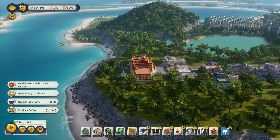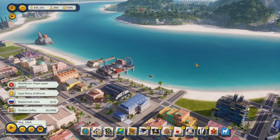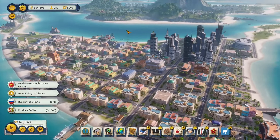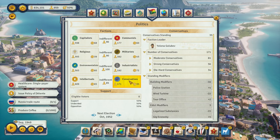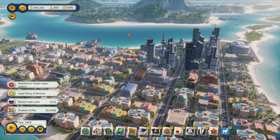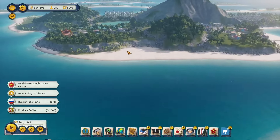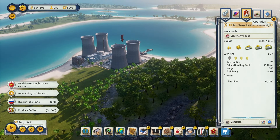We're sitting on a huge chunk of money, and our limiting factor right now is the support of the conservative faction — we want to keep that from dropping too low. We want to keep building wind turbines, but near the end of last episode we made a new nuclear power plant.